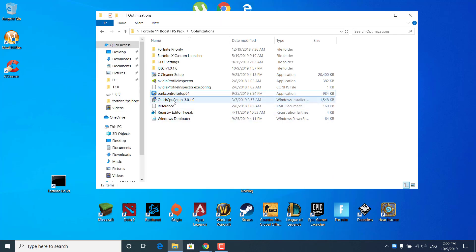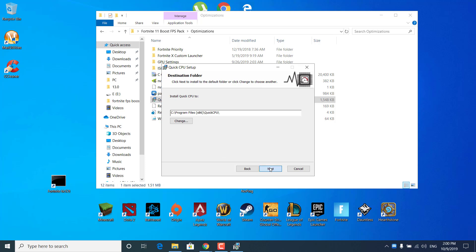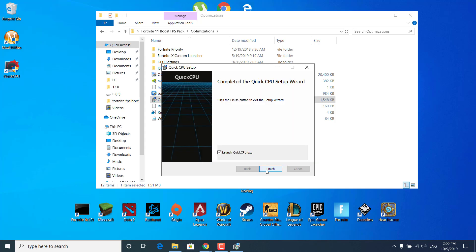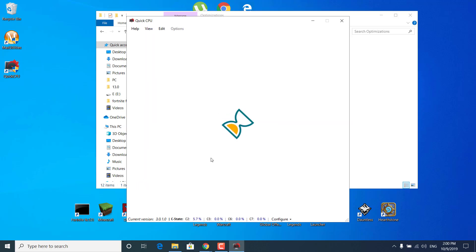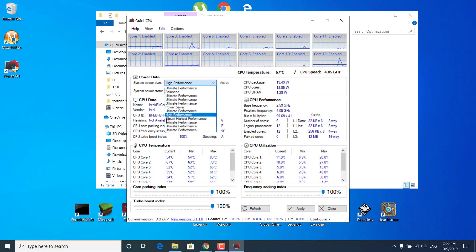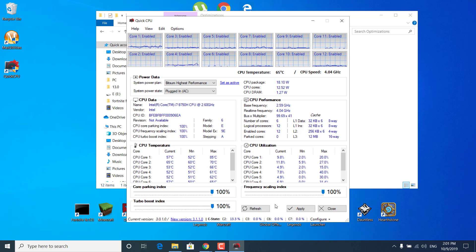The next step is to click on Quick CPU Setup. Click Next, accept the terms, Next, Next, Install and wait for it to finish. Click Yes, Finish, then Yes again and it should open up. Click on where it says System Power Plan and select Bitsim Highest Performance. Make sure the Core Parking Index, Frequency Scaling Index, and Turbo Boost Index are all set at 100%. Once done, click Apply — it should say Change is Successfully Applied. Click OK and then Close.